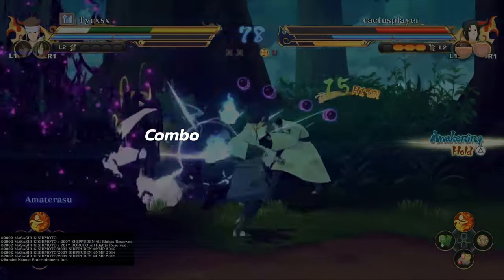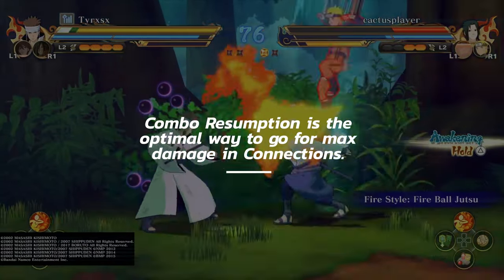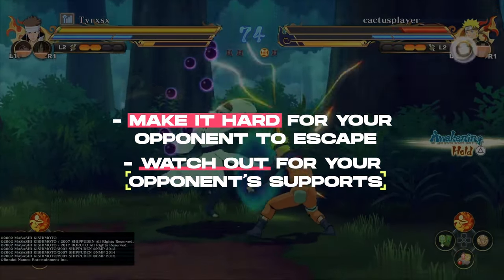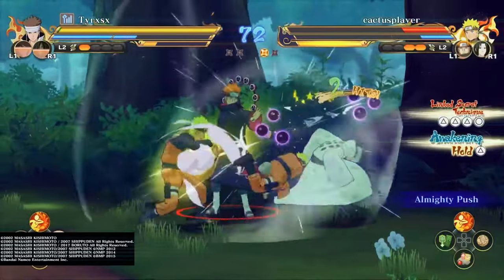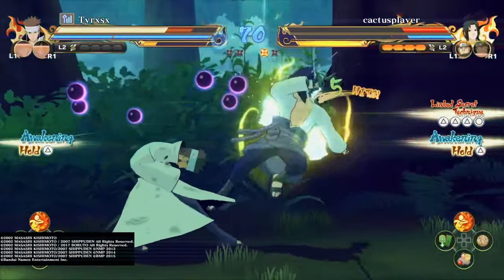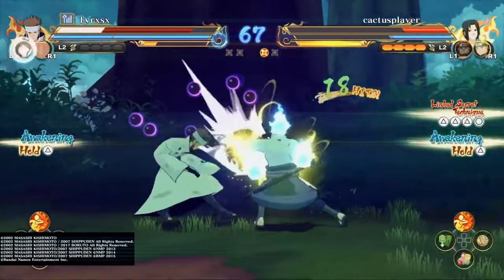Combo resumption is the optimal way to go for max damage in Naruto Storm Connections. Just remember to keep your resumptions tight and watch out for your opponent's supports. Also, be sure to master max damage with every member of your team, because there might be times where you have to switch to another character. Until next time, see you online. Peace.